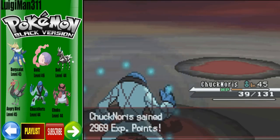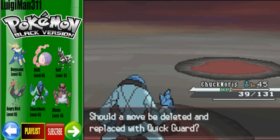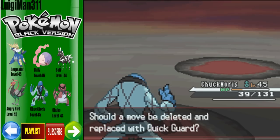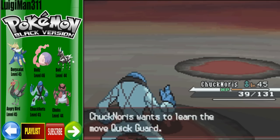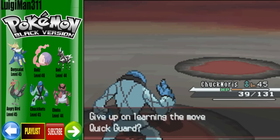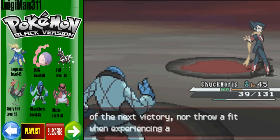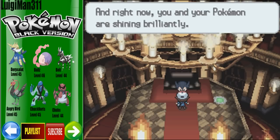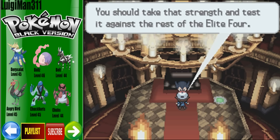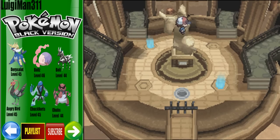So that is it for Grimsley — we've had it with you, we're done with you now. What is he trying to learn? Quick Guard? Let's read the description: 'The user protects itself and allies from priority moves. If used in succession its chance of failing rises.' No, I think I'll pass on Quick Guard since I had no idea what that was. He's got a lot of ending dialogue and we get 6,000 bucks from him. It looks like we're done going up the red carpet — we were done with the Emmys. I would like to thank the academy.